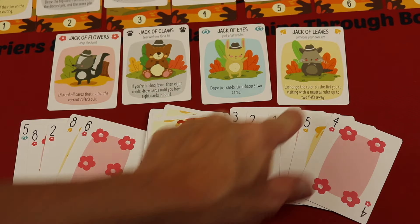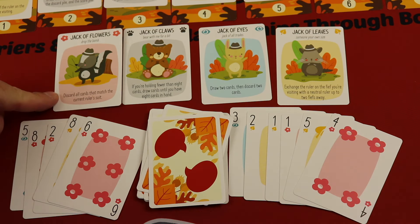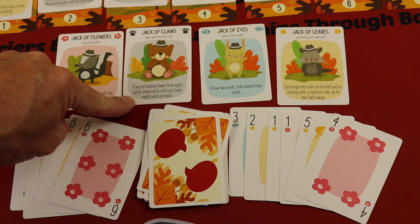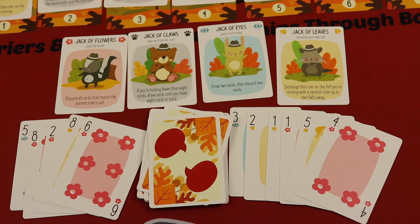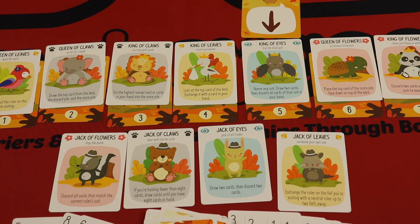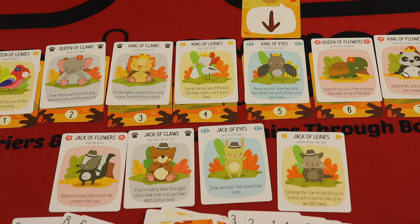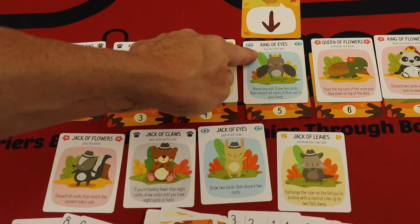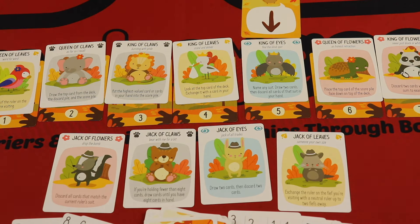Before you flip over a card, you can exhaust and use the ability of any of your characters. For example: 'Discard all cards that match the current ruler's suit' — useful for getting rid of cards. 'Draw cards until you have eight in hand' — good if you need to win more tricks. 'Draw two then discard two' — good to see what's going on. Or 'exchange the ruler on the fief you're visiting with a new ruler up to two fiefs away' — so you could change the trump suit entirely, giving you a lot of flexibility.